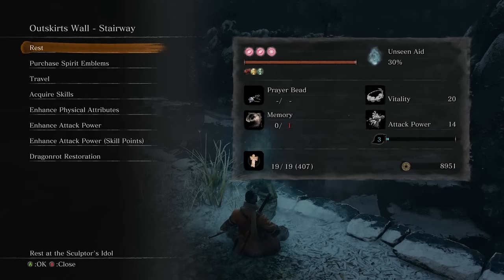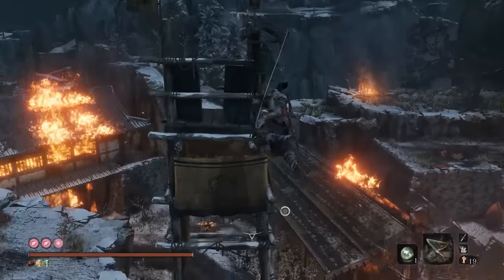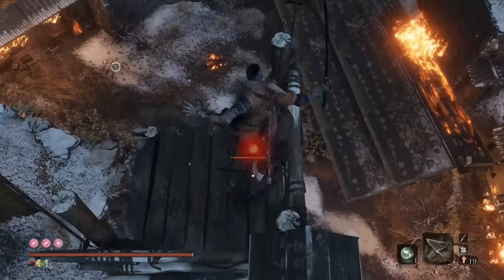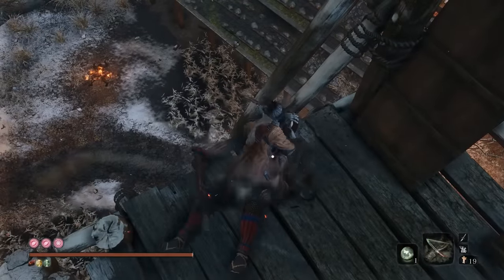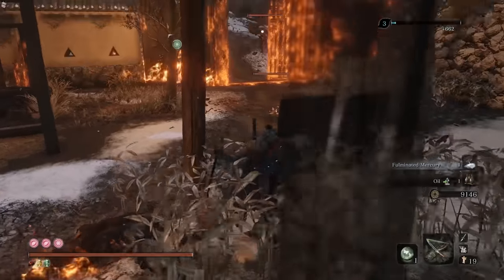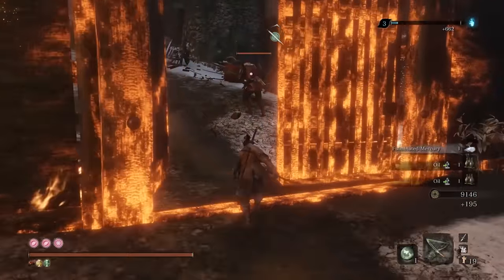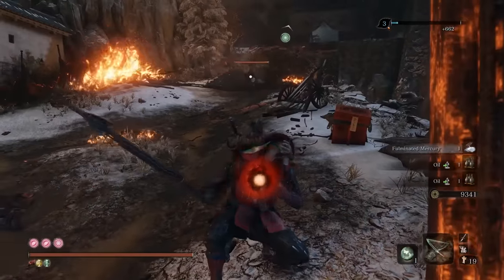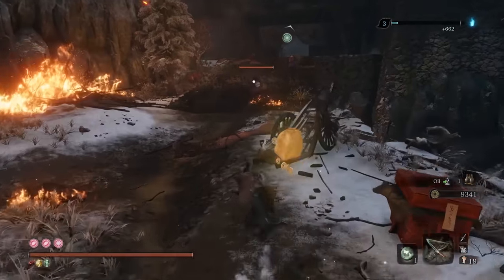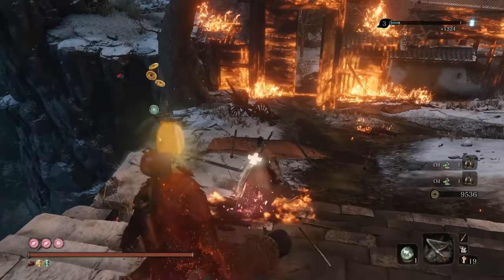For our second farm point, we're going to start from the Outskirts Wall Stairway Idol. You can only do this after you have the Divine Dragon Tears and the castle is being attacked. Once you reach this idol, hop right up here, jump and death blow this guy, drop down, kill this guy, and here kill this guy. The last one you want is the Gunner — you don't need to worry about the Swordsman at all. The Gunner in particular has a higher drop rate, it seems.